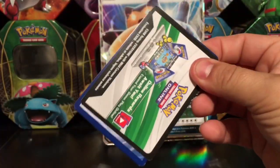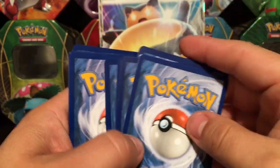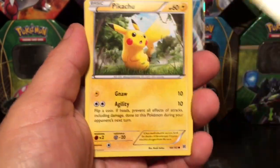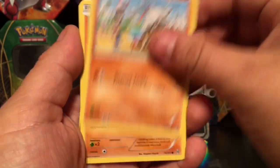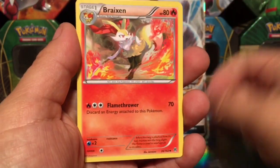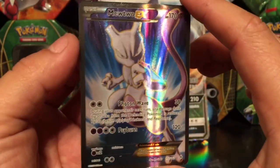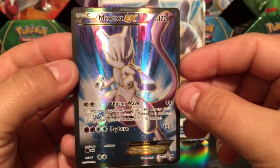Also guys, at 3,000 subs I'm going to be giving away three tins to three random people in the comments, so make sure you guys stay tuned for that and keep sharing the channel. Moving on to our Breakthrough pack — we have a Spirit Link, a Pyroar, Blastoise again, reverse holo Arcanine, and for a rare card — holy crap — we got Mewtwo EX full art! Very, very nice.